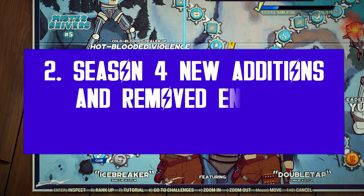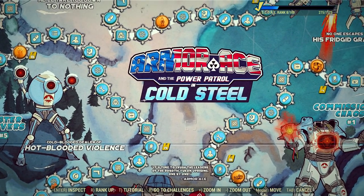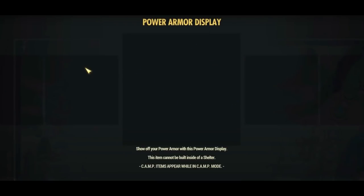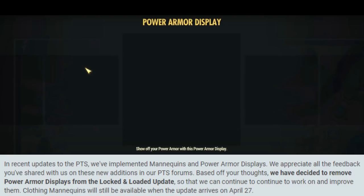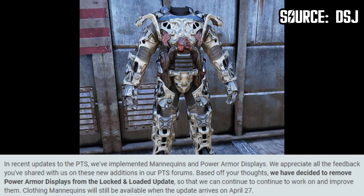Something else that might be confusing people is the fact that some things changed drastically in the Season 4 scoreboard — not just different numbers for lunchboxes or Nuka shines, but rewards which got removed or new ones which got added. First of all, the power armor display cases got removed. They have been delayed for a while now, as Bethesda decided to postpone this feature due to the negative feedback it received during the PTS about the way it works.